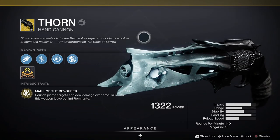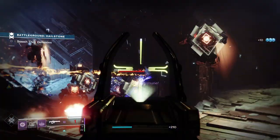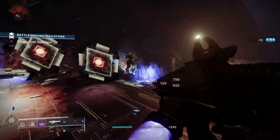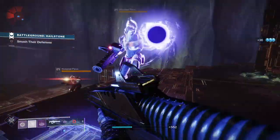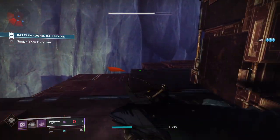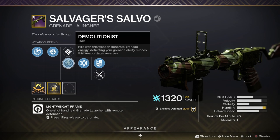Thorn has Mark of the Devourer — rounds pierce and deal damage over time, and kills with the weapon leave behind remnants. Then we've got Soul Devourer — absorbing a remnant strengthens Mark of the Devourer and partially refills the magazine. In the energy slot I'm using Salvager's Salvo, which has Demolitionist built in — it's great for recharging grenade energy quickly on a kill.